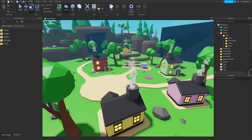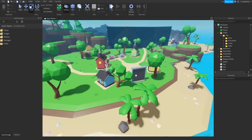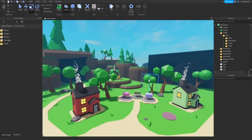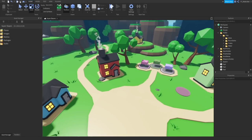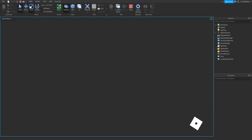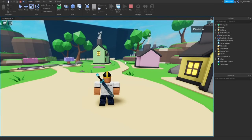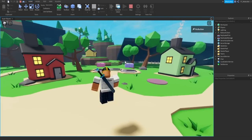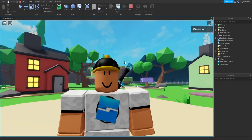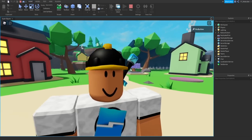Hey guys, and welcome back to another video on the Roadbuilder YouTube channel. Today we're gonna be revamping this spawn here. The map was made like a year and a half to two years ago. I mainly just made the assets like trees and mesh stuff, and then the map was built by a friend — three sto. He's been in the videos before; he did the lighting in the running game, the obby game. I think I called it Zone Runner.